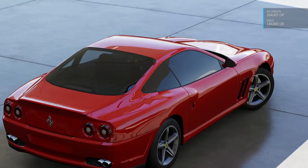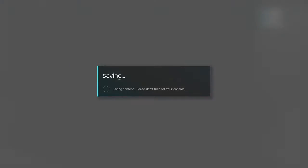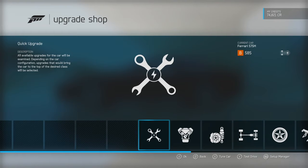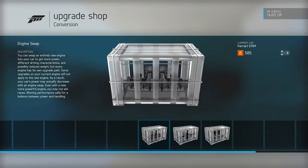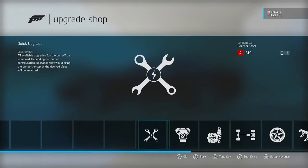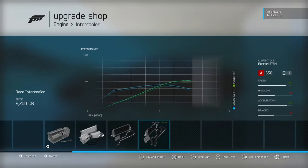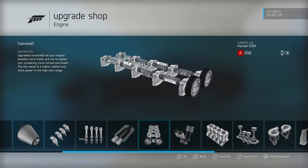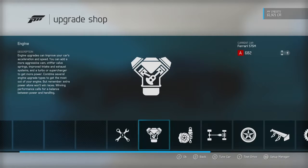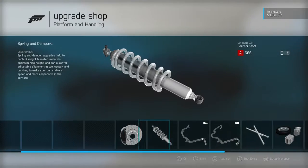Hey, this is Rhyme9 with a video today and we are doing a video based on the Ferrari 575 Marinello. This will be one of the most interesting grand tour builds I'm going to do. No major power upgrades, no turbo or twin turbo — I'm just basically upgrading little bits of the car. I'm calling it my crazy powerless build, getting up to like 840 horsepower. So I'm going to call it Ferrari 845 Marinello Rhyme9.